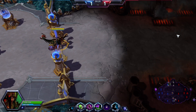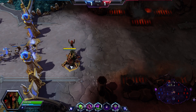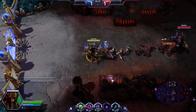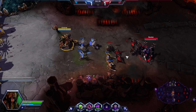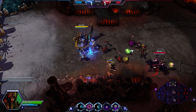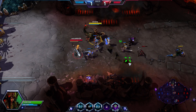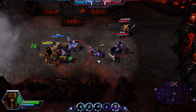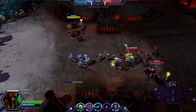Now some people may look at this and say it's not really the greatest map to do this on. Well, I don't know about that. Zagara has an impressive array of bullying abilities - she's got great range, amazing damage, and she can also put down pseudo-wards in the form of those creep tumors. She is kind of one of my favorite specialists. I wouldn't say she's better or more fun for me than a Nazeebo or even someone like an Abathur, but I do enjoy playing Zagara.